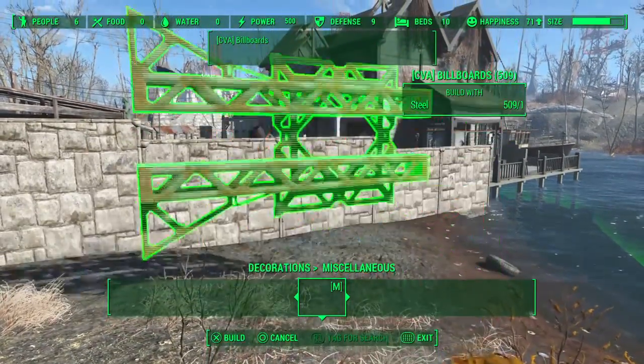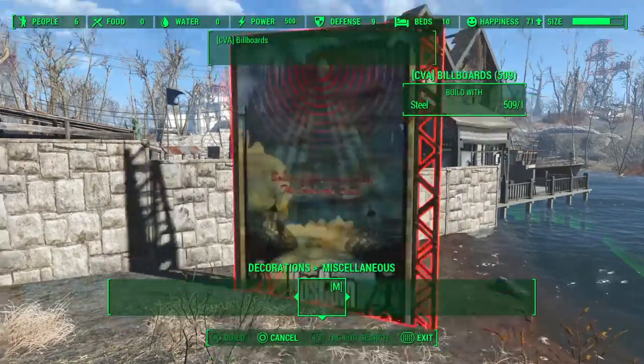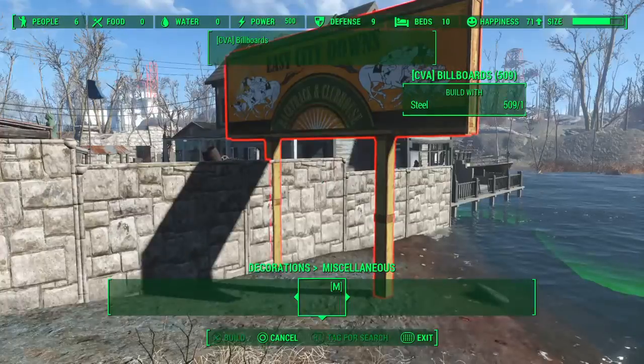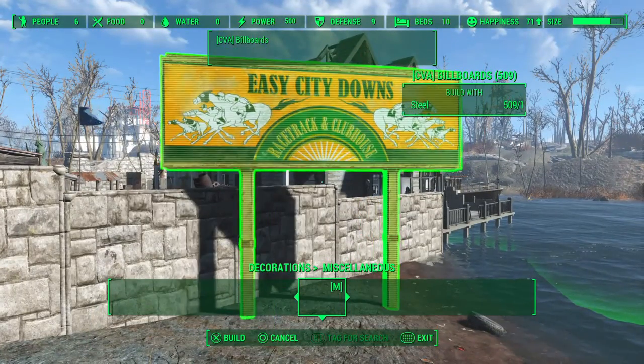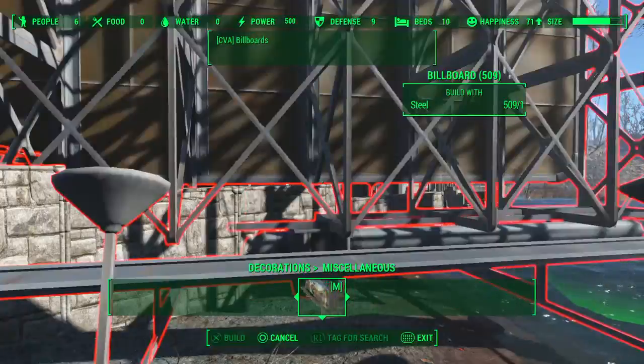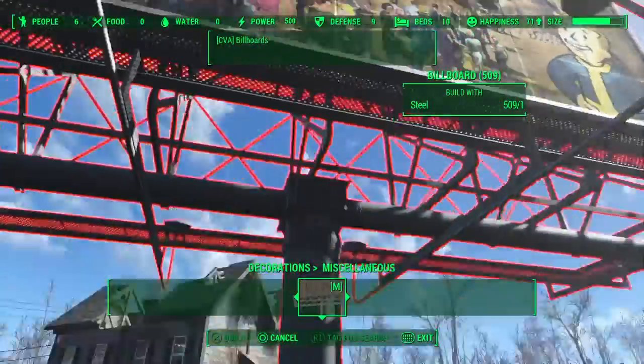That's just the back-boarding of it all. But if we scroll on through even more — there's even more signs: Easy City Downs, Back Break. There's a lot of these billboards. This is the Vault-Tec one.